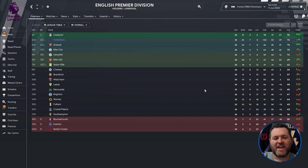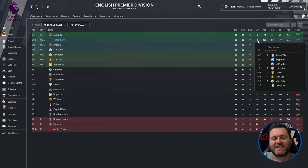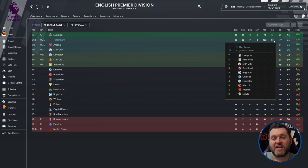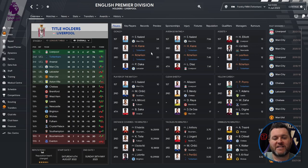We're going to kick off the results in the Premier League looking at Tottenham Hotspur. They have finished in second place and qualified for the Champions League. To break down their league campaign: played 38 games, won 23, drawn 7, lost 8, scored an impressive 102 goals which was the league high, conceded 53, giving them a goal difference of 49, and they finished on 76 points — 20 points behind Liverpool. They finished joint on points with Arsenal but above them on goal difference.